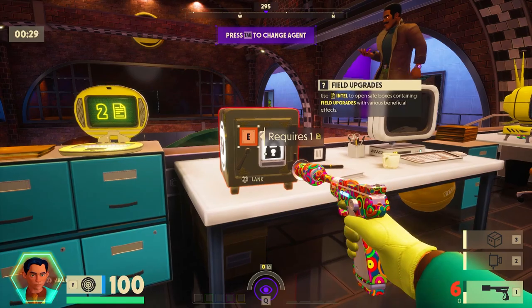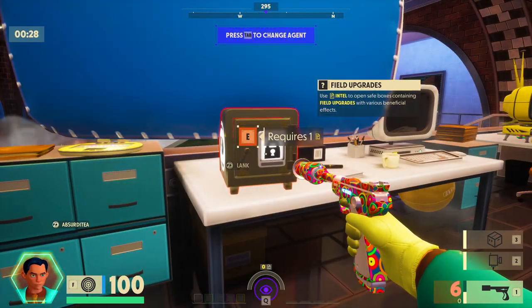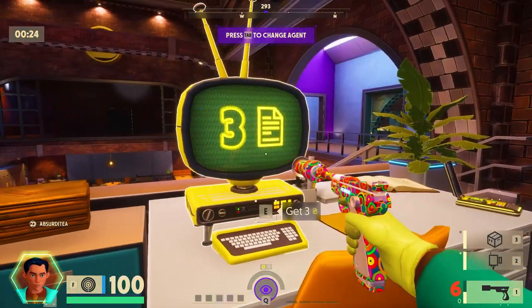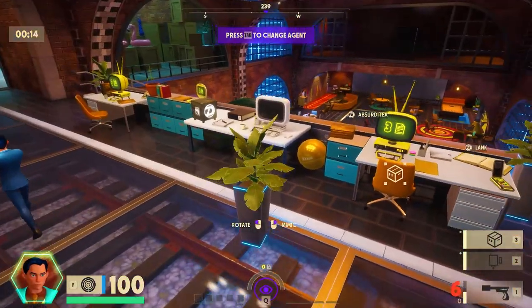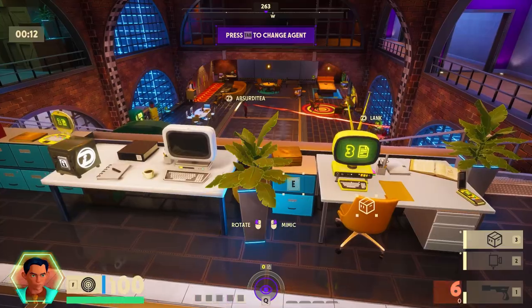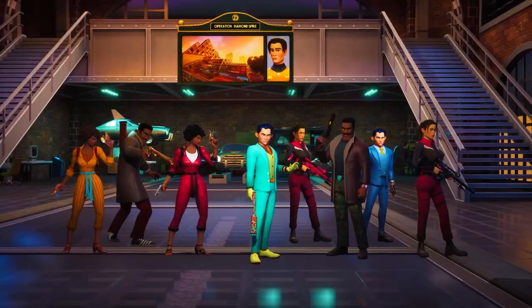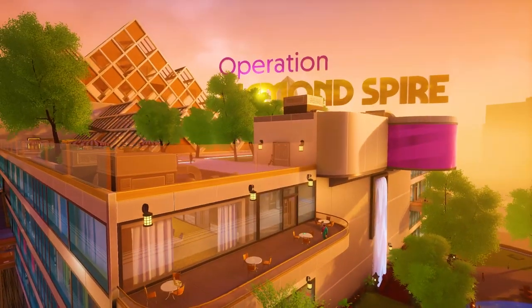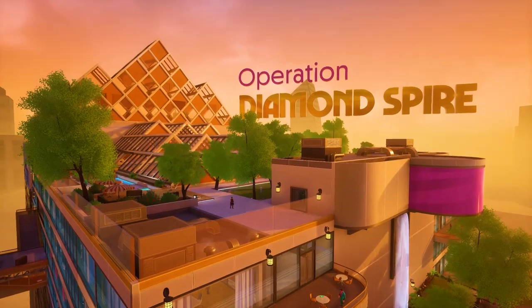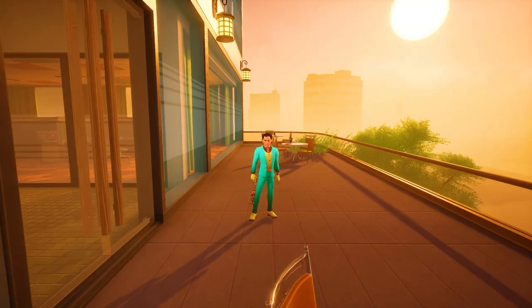These are the safes I was talking about — if you open them, you get the item inside as your field upgrade. To open up those safes you need clues. We're using the scanning ability to find a prop and become that exact prop, then camouflage in the scenery. We're on Operation Diamond Spire — that's MVP on the very top of the screen, and all the enemies are over there too. Let's get into this operation and hope for the best.